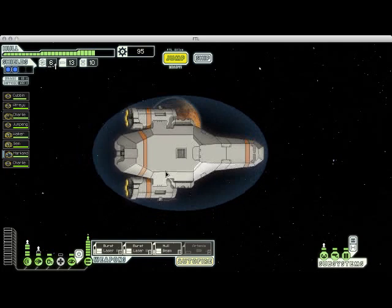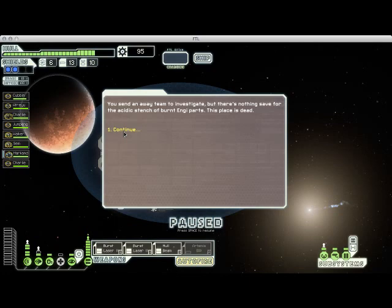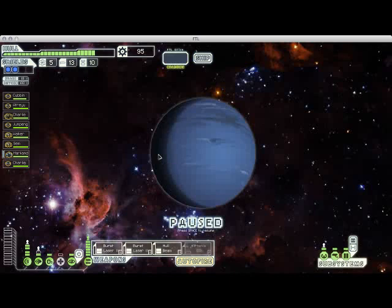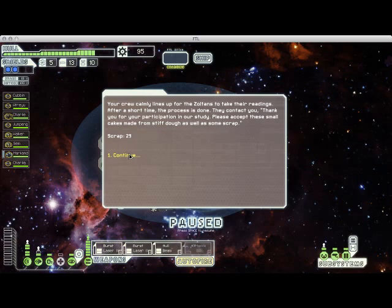We've got multiple distress signals to respond to, so I'm going to the lower one. We find another deserted station — hopefully this one won't be full of disease. Nope, it's just completely empty. Here we're being offered to take part in a study by Zoltan researchers. We're going to say yes, and because of that we got some free scrap. It's a good deal.